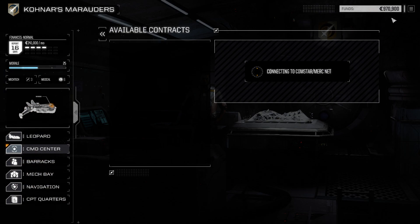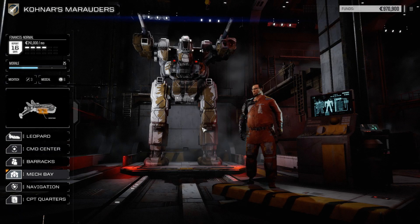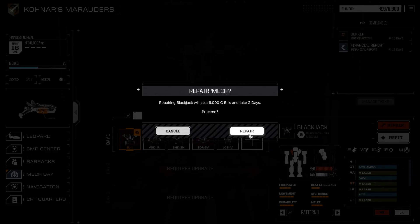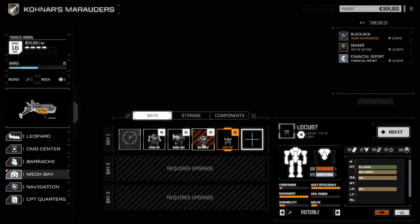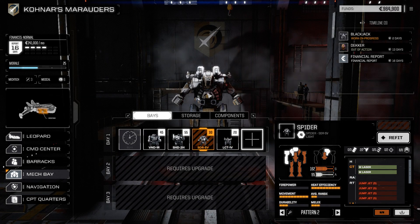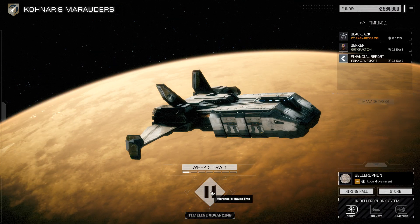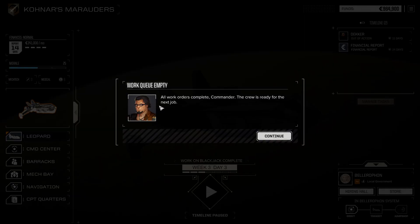First we need to make sure that our mechs are being repaired. Let's go to the mech bay - the Blackjack needs repair, will cost six thousand C-bills and two days. The Locust is all set. So we just need to wait two days. Let's go back to the Leopard and advance by two days - one and two, there we go.